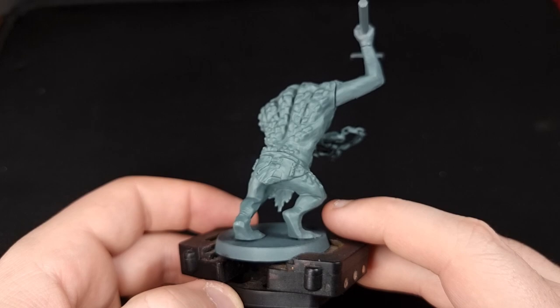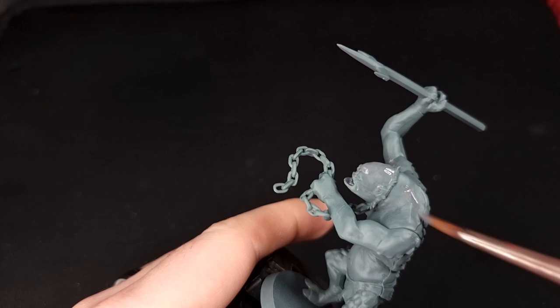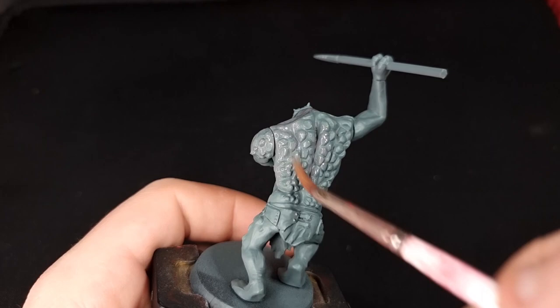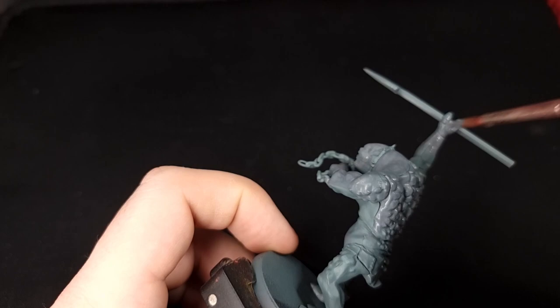First of all you're going to need to undercoat your model, and for this you're going to need Mechanicus Standard Grey, which is going to be the predominant colour of the model. You'll also need Mechanicus Standard Grey out of the pot because the undercoat is actually kind of green as opposed to grey, so you'll need to fix it with a light watered down coat from the pot. You don't have to do this if you don't want to — it just makes it easier to correct mistakes later on.